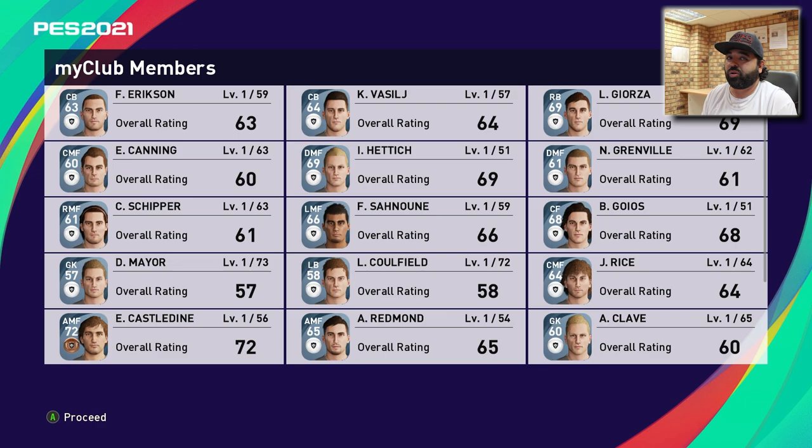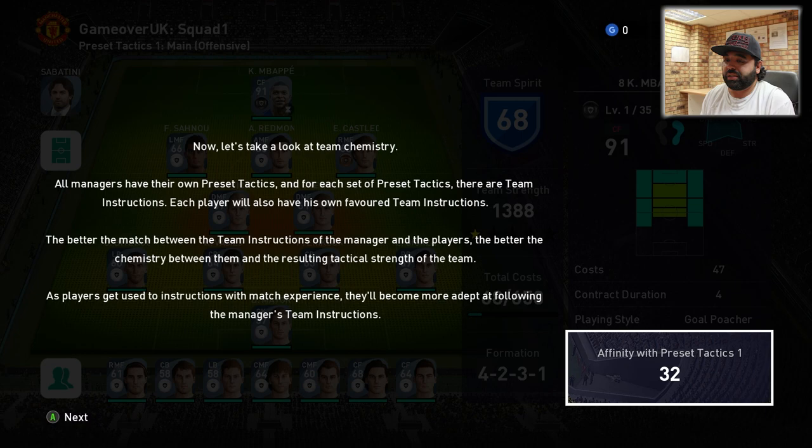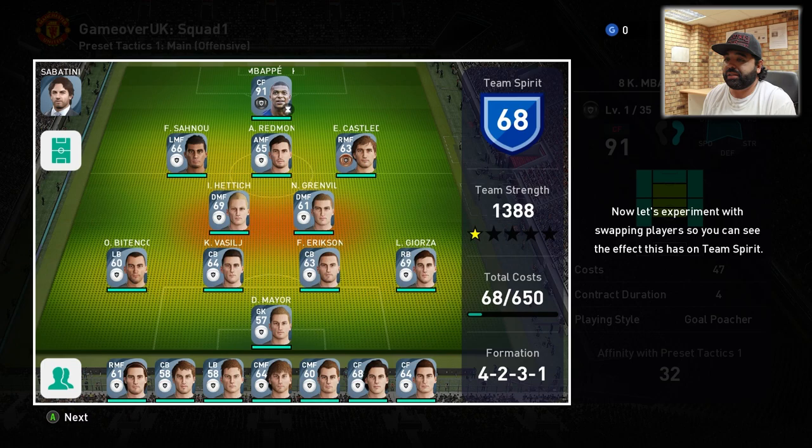Now it's time to explore squad management. If you're already playing PES 2020, not much is going to change. All managers have their own preset tactics, and for each set there are team instructions. Each player also has their own favored team instruction. The better the match between the manager's team instructions and the player's, the better the chemistry and the resulting tactical strength of the team.